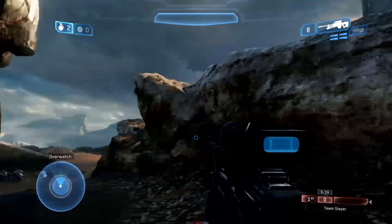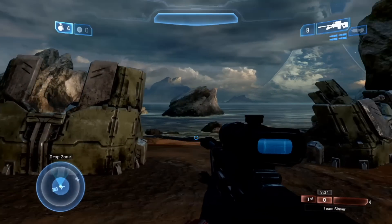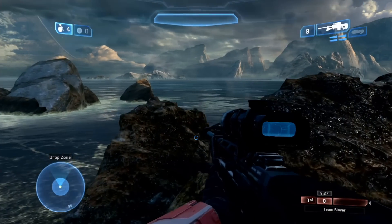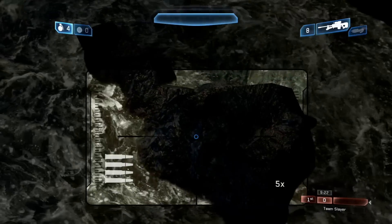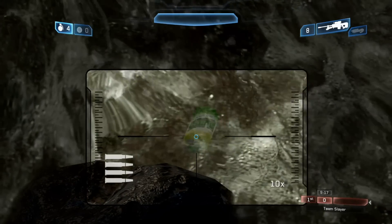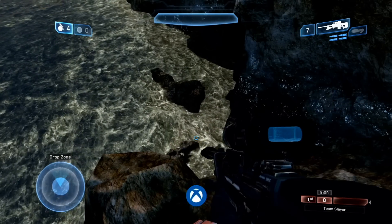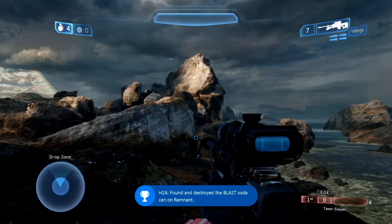There's quite a lot of rock around here, and you can also see that the ship that's been crashed here has some vegetation growing on it, which is quite interesting. What you have to do is climb on this little rock structure here, get on this tip right here, and there it is — the soda can right there. You can see it based on its green glow. Most people wouldn't expect it here. If you shoot it, all the green juice will come out, and there's your achievement: 'Monumental — First found and destroyed the blast soda can on Remnant.'